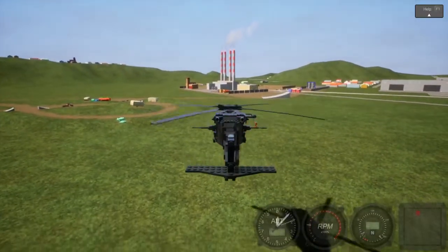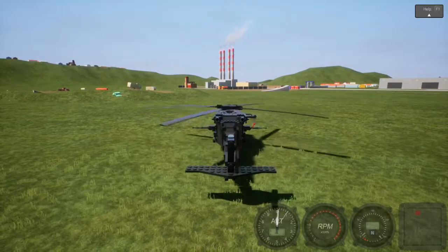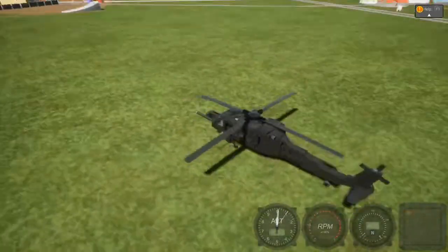This chopper — the Black Hawk — actually has wheels, so you can get a short takeoff and landing. The spacebar deactivates auto hover. And that's how you fly these much different choppers.